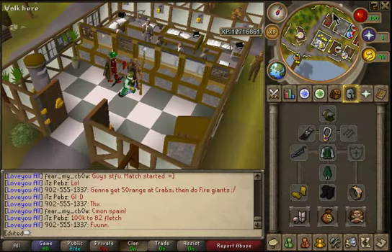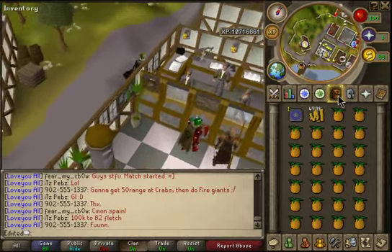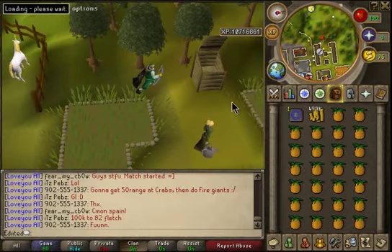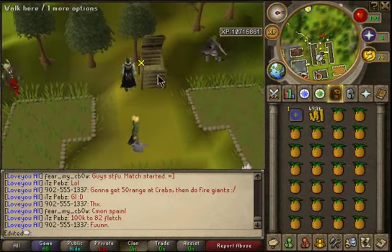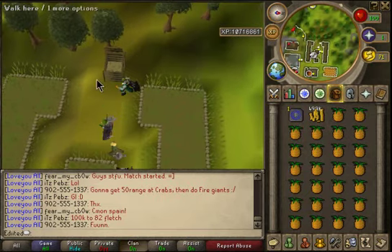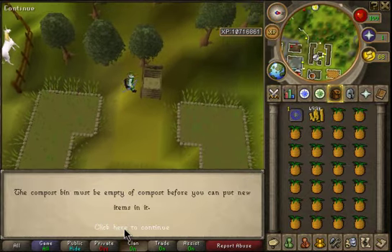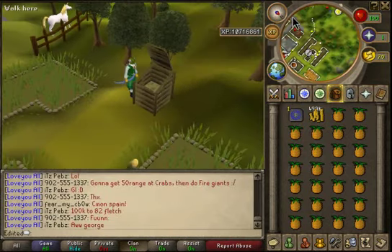All right, now get all the pineapples out and run down here. You need 15 super decomposable items for making super compost to make this money. You use three or four of the compost bin places. I'll use 15 on here — but I need to empty it first.